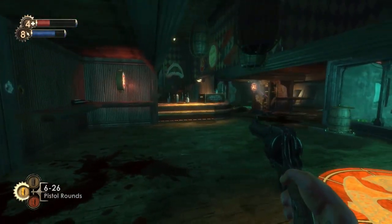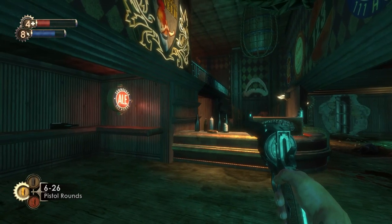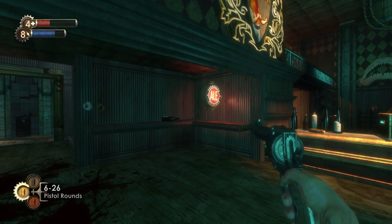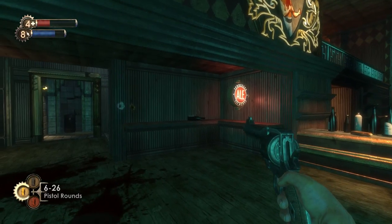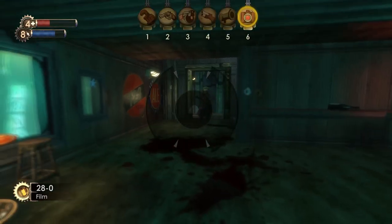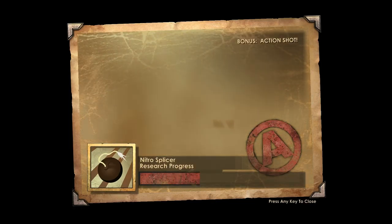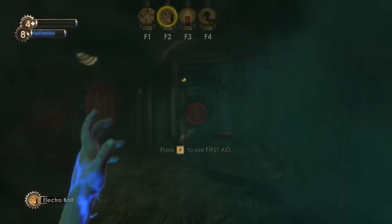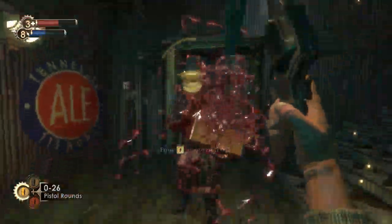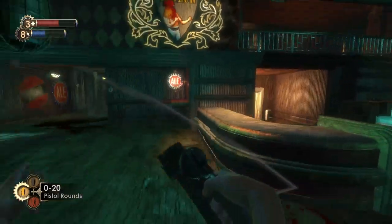Do they actually know I'm here? Nitro Splicer! So that got us the first level for Nitro Splicer, which is nice because it's bonus damage and they're vulnerable — but ow, they still take a ton of damage.